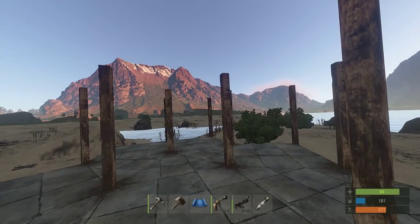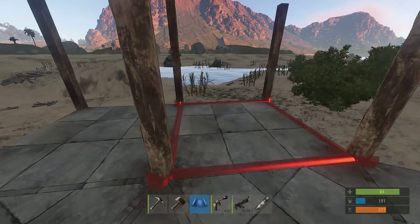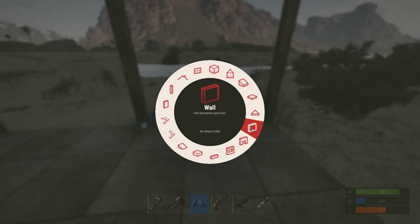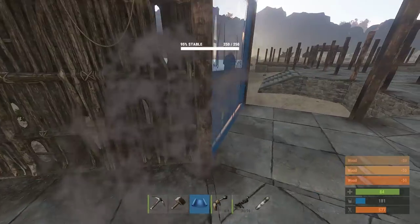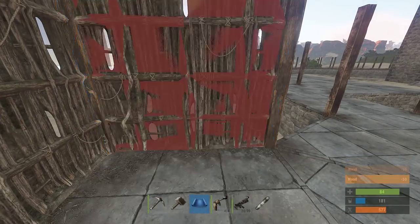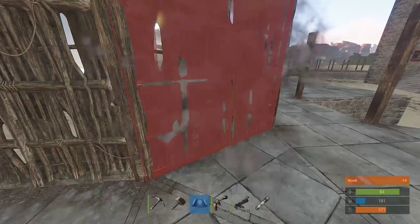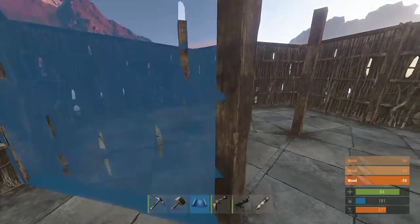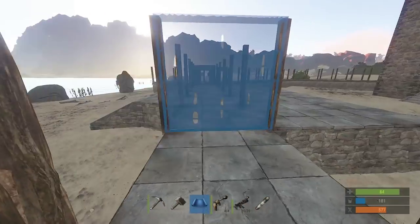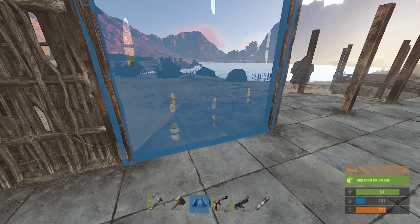On my server there is no armor foundation decay — only twig, wood, and stone decay — so I'm upgrading all those foundations to armor as fast as possible so they no longer decay. It's also important when upgrading things to armor to do foundations before walls, because people can pick away at your foundation and go underneath your wall to easily raid your base. I see a lot of people making wooden foundations with stone or higher walls not realizing that vulnerability.